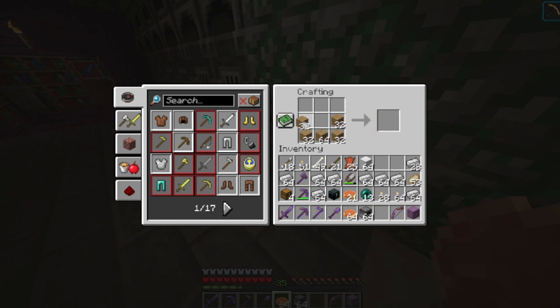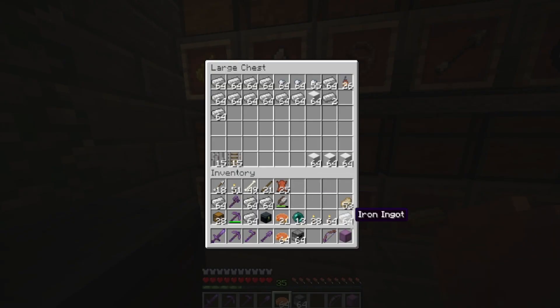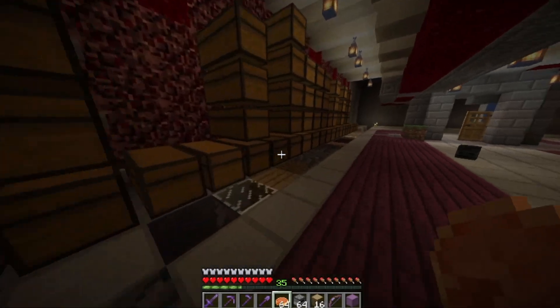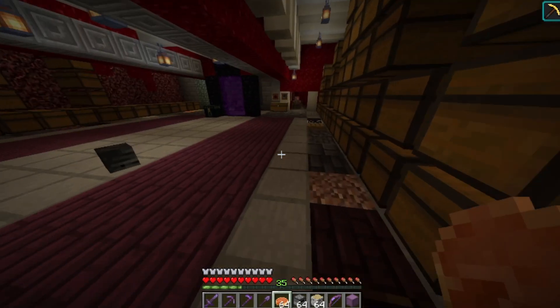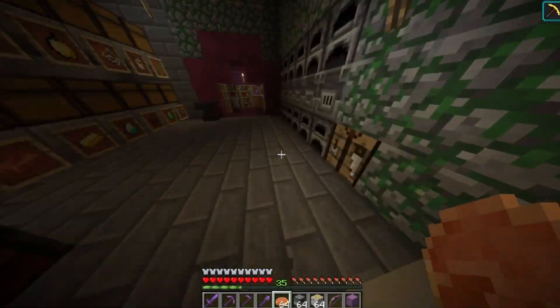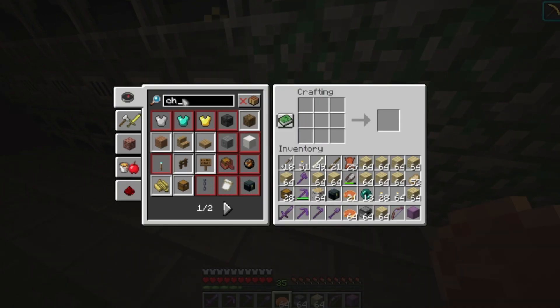I need a lot of chests — like, a lot. I should have enough. I need a shit ton of chests. Why am I using this wood? I should be using the other wood. Birch is good because I make chests out of it. I still don't think that's enough.